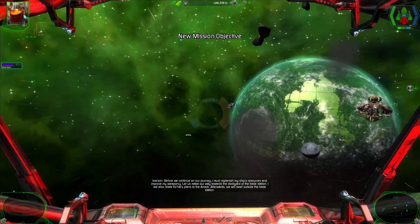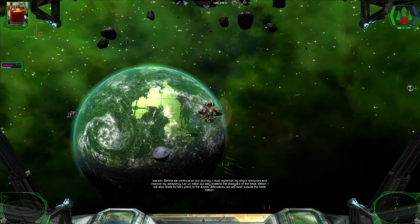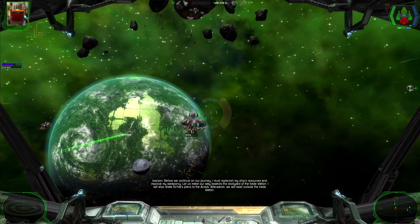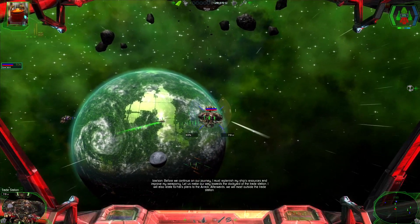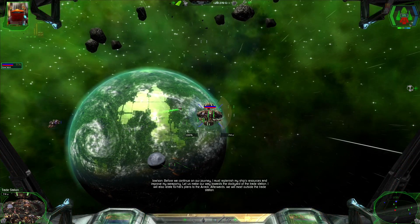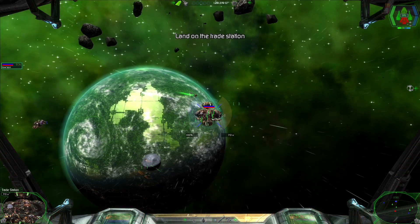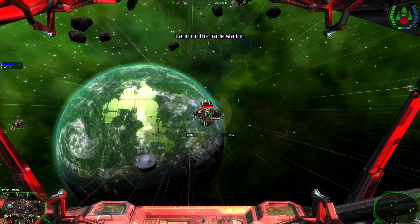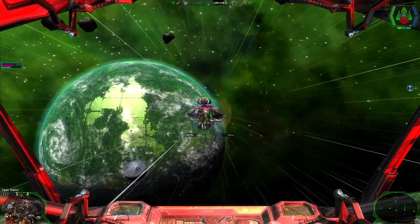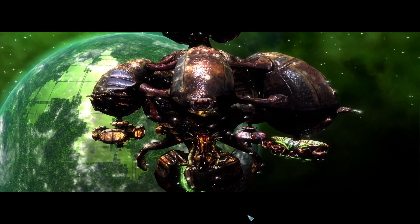Before we continue on our journey, I must replenish my ship's resources and improve my weaponry. Let us make our way towards the dockyard of the trade station. I will also relay Kierhal's plans to the Arak. Afterwards, we will meet outside the trade station. I absolutely love that it gives us a precise cue to land here. Because I need to repair — I desperately, desperately need to repair.